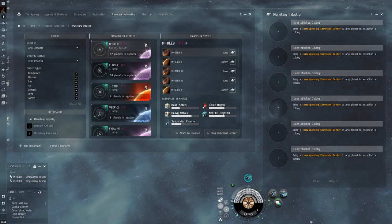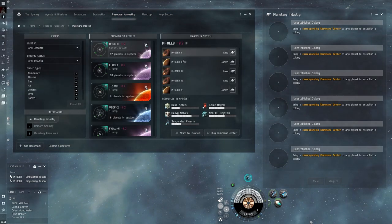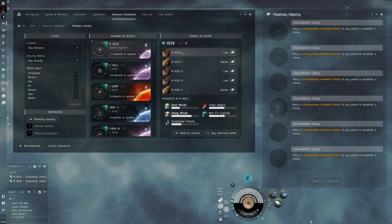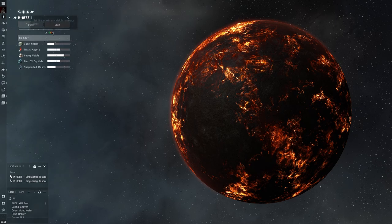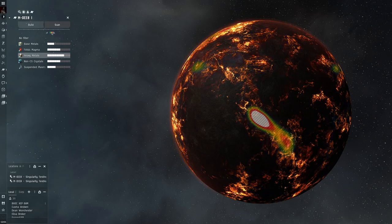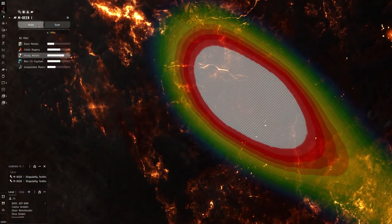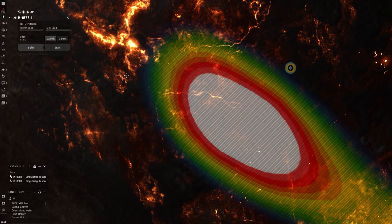We'll start on our first planet. If you go to the Agency, then go to resource harvesting and then planetary industry, you'll be able to see all of your planets in your system. We're going to start with planet one here. As you can see, it has a lot of heavy metals, about 73%. Right click on that, go to view planetary industry, and go over to scan. I like to bring these sliders all the way down and then just move them to the right. We'll want to select heavy metals there and keep moving to the right until pretty much all the white is gone. We're going to pick this area right here, then go to build, and go lava command center. Make sure you have your command centers in your hold, then click and hit submit.